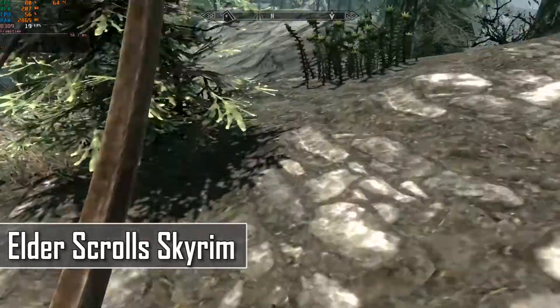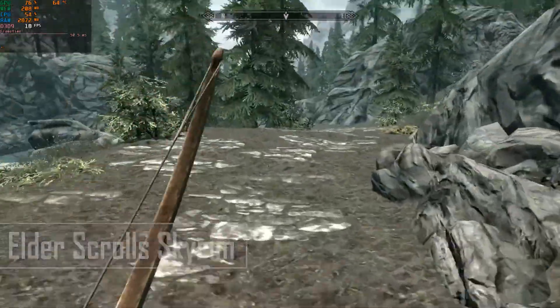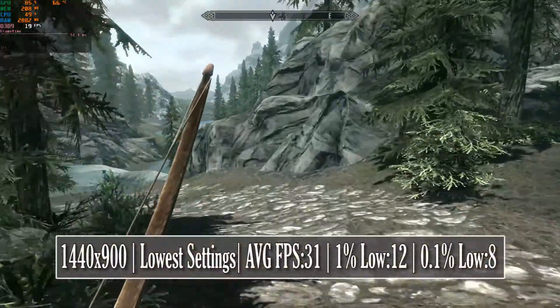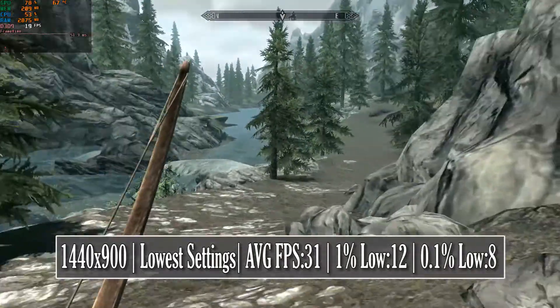The Elder Scrolls Skyrim runs just about the 30 fps threshold at 900p with everything turned all the way down. But as you could see, the game did have some stuttering and frame drops, especially in areas with a lot of vegetation or particle effects.